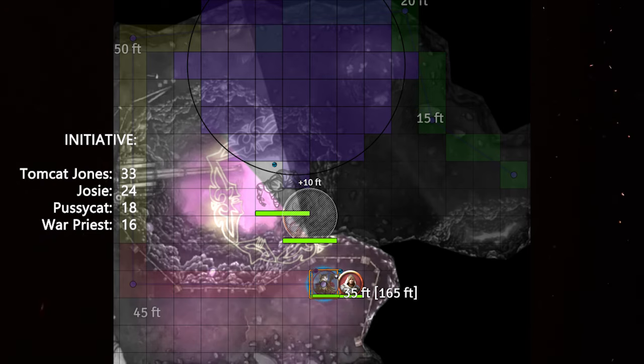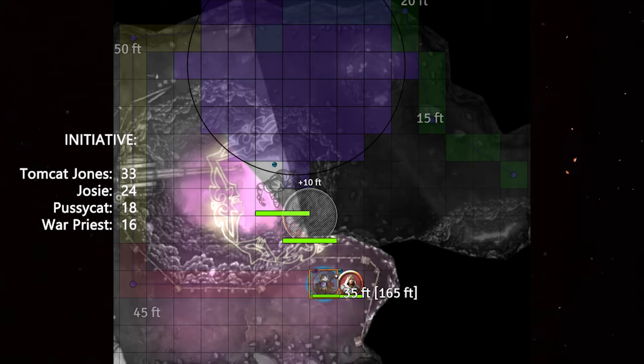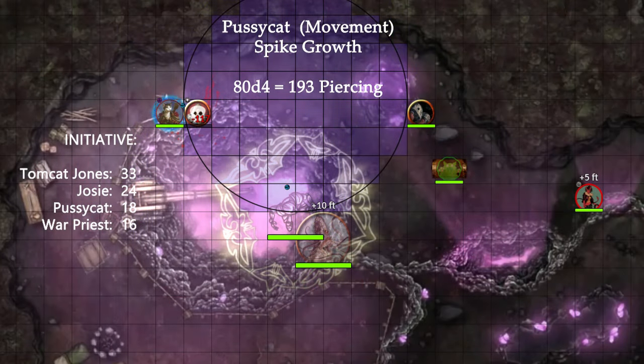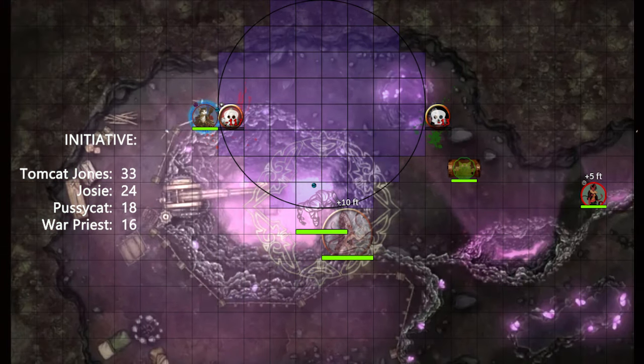Pcat climbs the 10-foot walls with his climbing speed as a Tabaxi, runs 130 feet to circle around to the plate-armored creature while avoiding the Guardian of Faith and the Spike Growth. On the other side, Pcat drops down next to the 25-foot-deep chasm and gets eyes on the War Priest of Zuggtmoy—wearing a helm with antlers made of twisted fungus-infested plate armor and eyes dripping red ooze. Pcat closes the distance and grapples, rolling a 30 on Athletics, beating out the War Priest's 7. He uses another 180 feet of movement to drag the War Priest into the Spike Growth, dealing 80d4 damage—193 total. With a second attack, Pcat hurls a dagger at the shrieker, striking it down and silencing it.